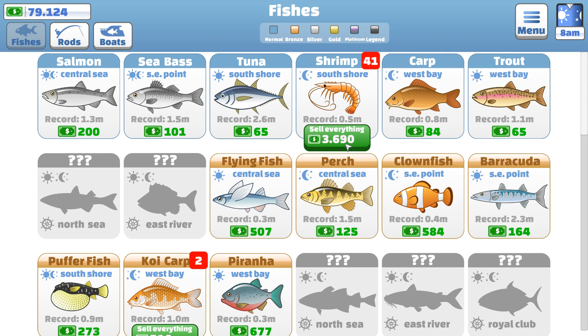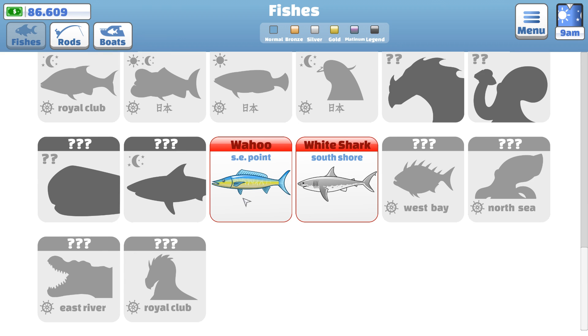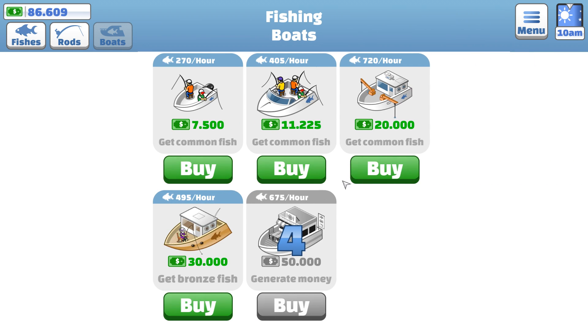Let's sell some of these. We got 18,000 for those Tudors — nice. That's all the fish I've got there. So there are a few things I can do: I could save the money and keep grinding to get this master fishing rod, or we can buy some more of these boats. I could actually buy the fishing boat here which gets bronze fish — that's how exciting, I can't even speak I'm that excited.